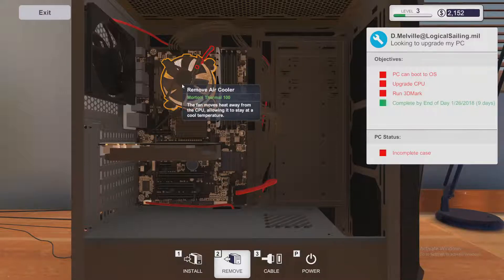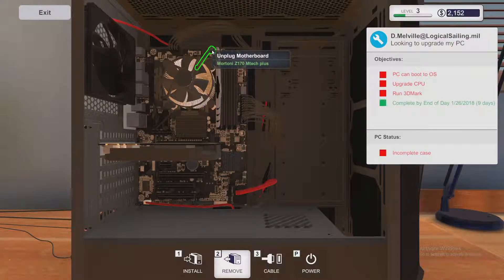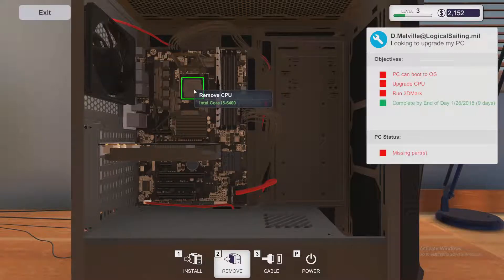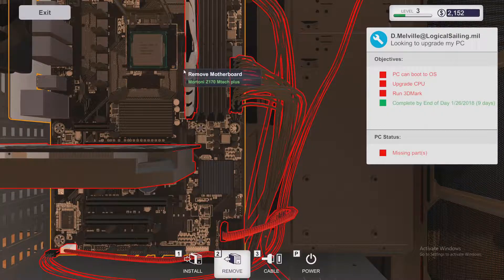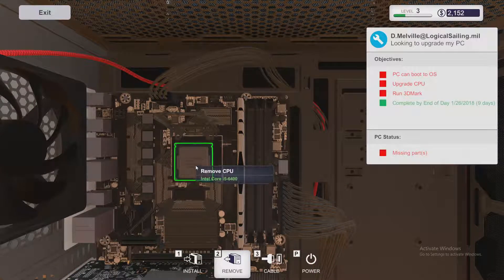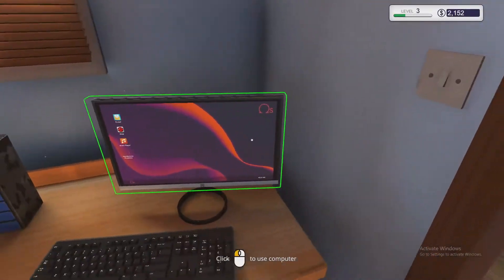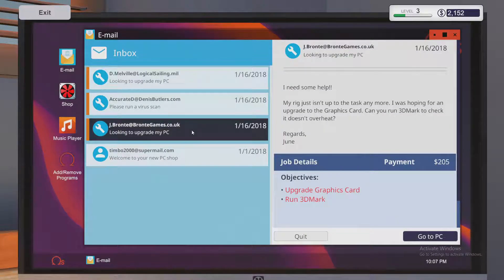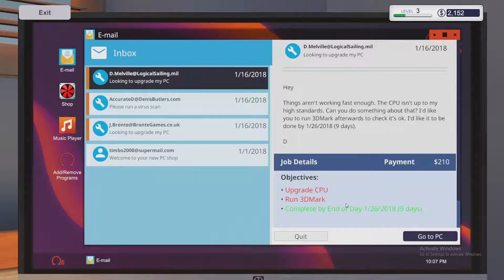If you roll up on the mouse it zooms in, and you can pan around. To remove the air cooler you need to first remove the power lead. Click and remove that, then the cooler comes out. You can tell by the CPU socket this is Intel. There's even a serial number on it — it's a Core i5-6400. So we just need to get something better than that. Exit and we just have to go buy a new one.